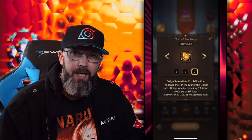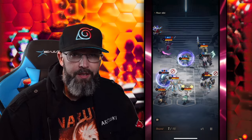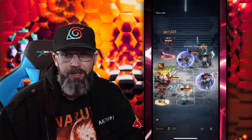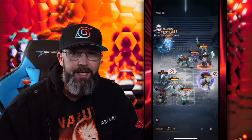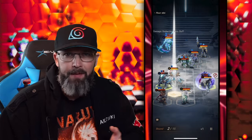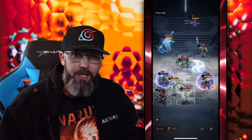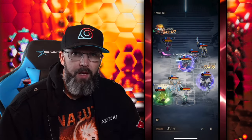The passive skill Forbidden Drug is going to give a dodge rate plus 30% and crit defense plus 30%. For every one percent of HP lost, you're going to get a 0.6% increase to your dodge. If you took all the way down to one percent of your HP, that's about a 59 to 60% dodge rate increase. Keep in mind though that in this game a dodge is not a complete miss — it just means you're only taking half the damage.